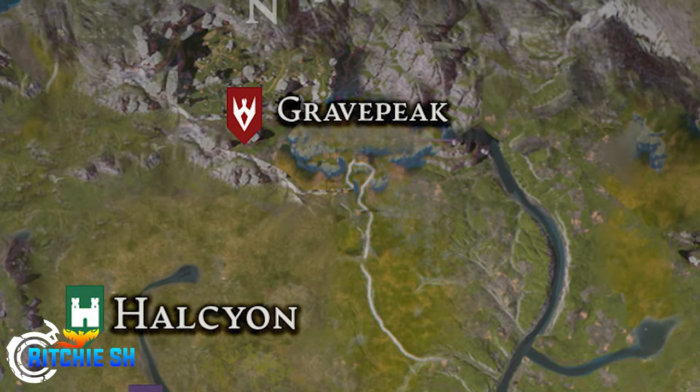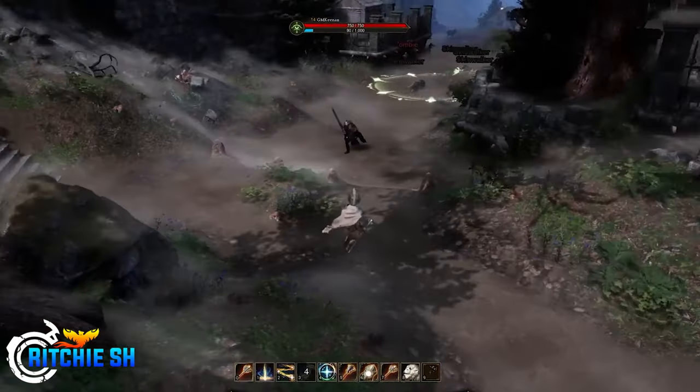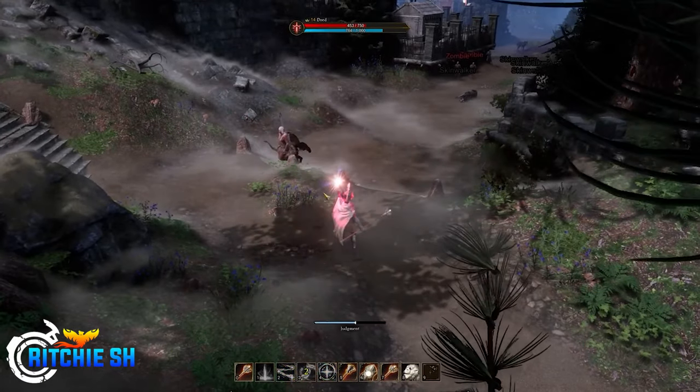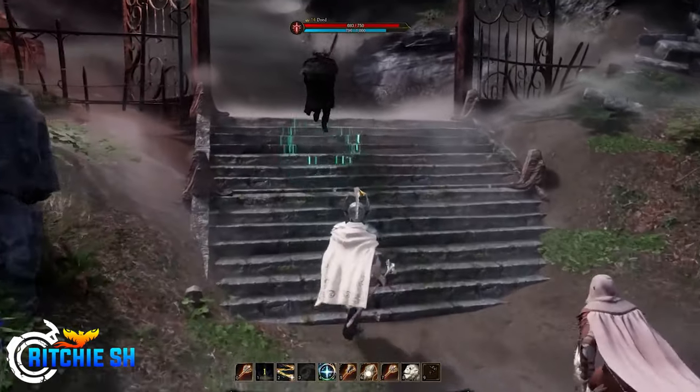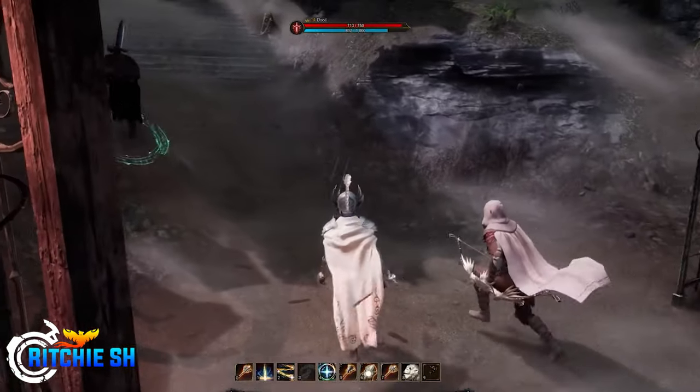North of the Citadel, we have Grave Peak, an area that we haven't seen in two years, and was last showcased back in the first Cleric Preview, where Steven and crew headed up into this area to kill some undead zombies and show off the constellation system.